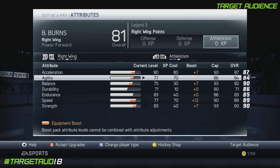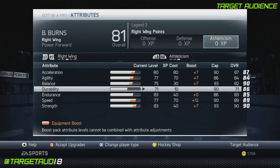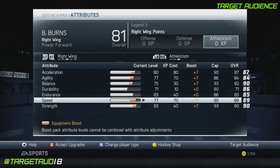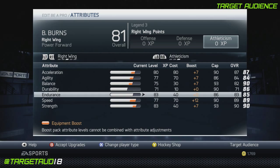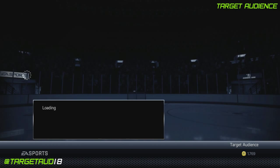For athleticism: acceleration 87, agility 84, balance 82 — not as high as it could be — durability only 71, endurance 83, speed 89, and strength 90. The reason I copped out on balance is because it's not important, and with durability, your guy's big enough where you're not going to get hit down anyway, so you should be okay.